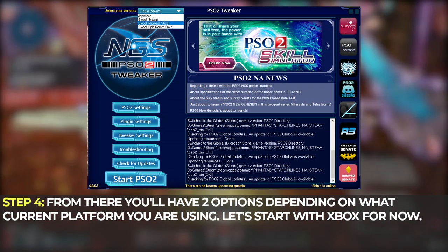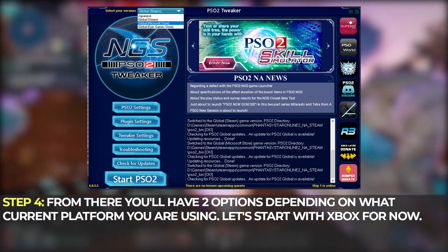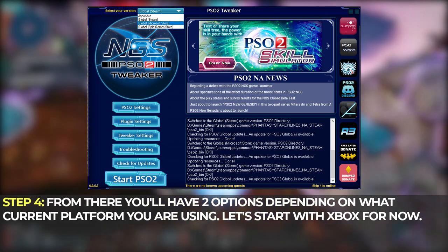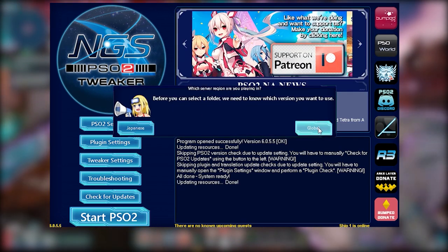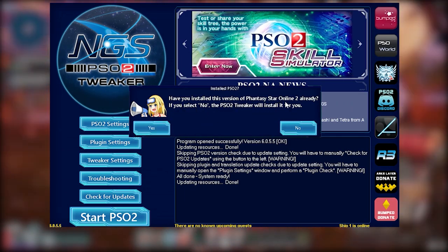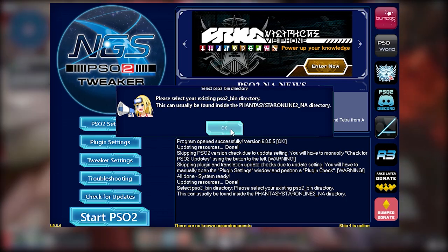Step 4: from there, you'll have two options depending on what current platform you're coming from. In my case, I play from Steam. So we're going to start with Xbox. For Xbox, the first thing you're going to do is from the drop-down option on the upper left corner of the Tweaker, just select Global, Microsoft Store, and after that, only select Global Server. The Tweaker will then ask for the location of your game in your hard drive.